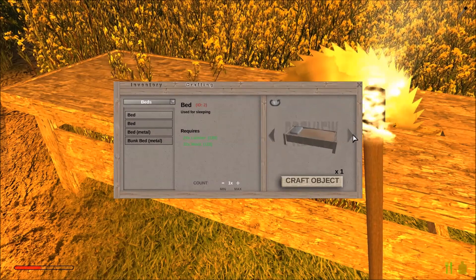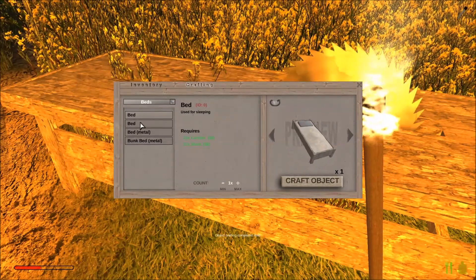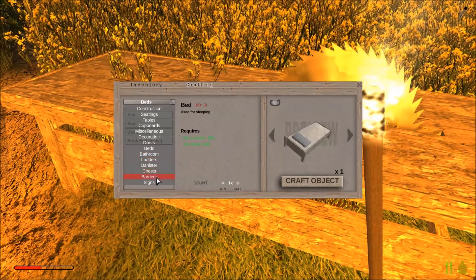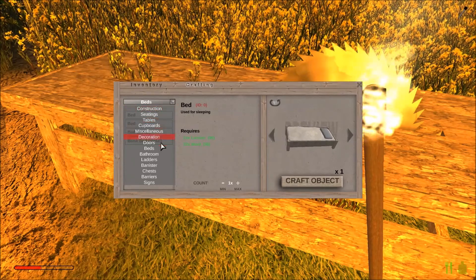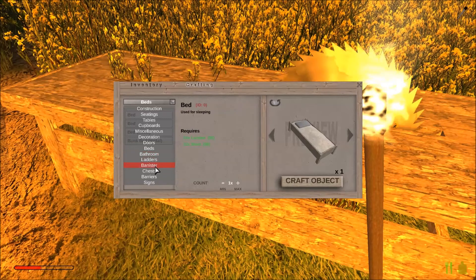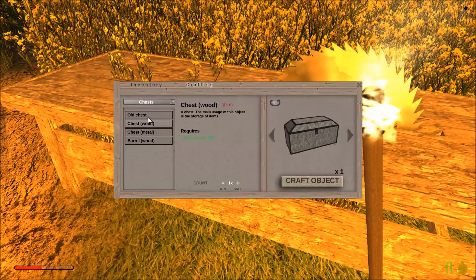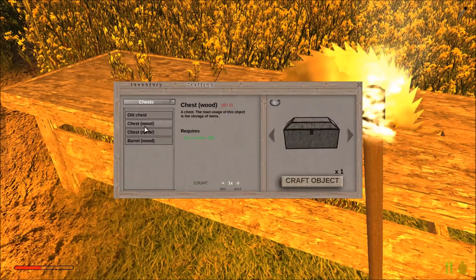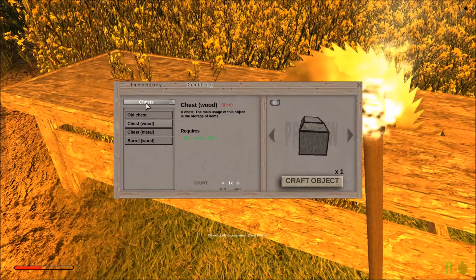Thank you very much — there, a bed! Is there anything else? Well, we're going to need some storage in there as well. Now this is just going to be a very basic little house — just a little shack for us to live in. So we're going to have a chest — let's have a more homely looking chest in there, and we'll have one of those to put our foodstuffs in.